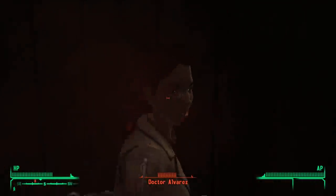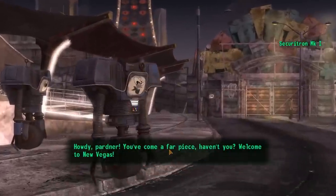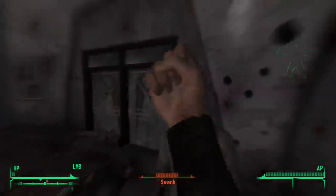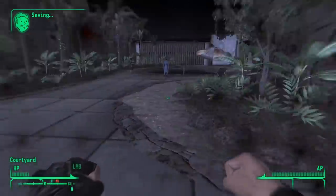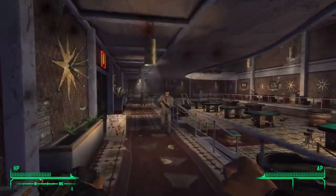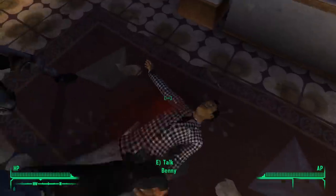After murdering several Followers of the Apocalypse, I leveled up, sold what I could to the Gunrunners, and made my way inside the Strip. From there, I thought it a good idea to try and take on the Chairmen without being at max health. I died. Then I tried again, this time leading them on a wild chase throughout the Tops, all the while being crippled and near death. I took a step onto a table, ready to leap from the balcony onto Benny, killing us both in a beautiful shit show. They put a stop to that real quick. Luckily, I had killed enough people to level up, so I retreated to the Lucky 38, slept in a bed to get a well-rested bonus, and returned to slaughter everyone inside the Tops.